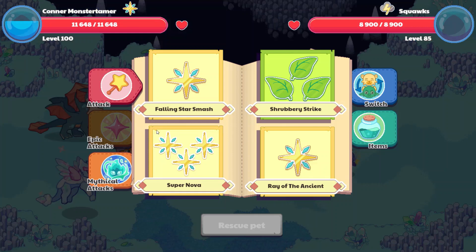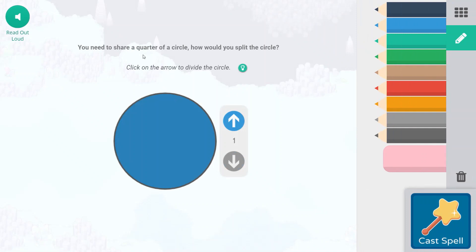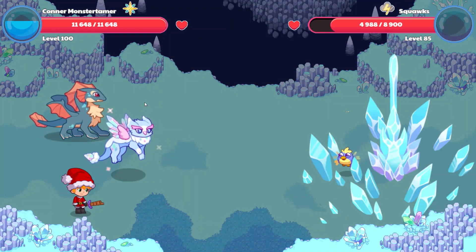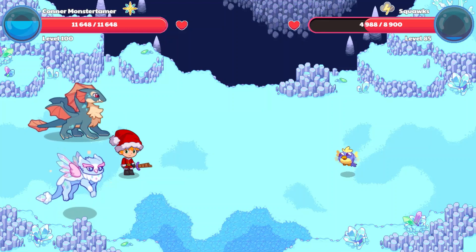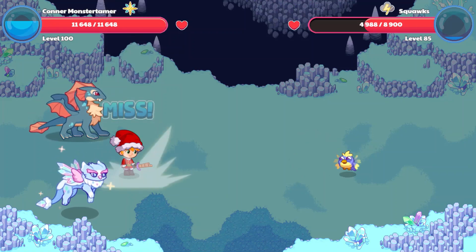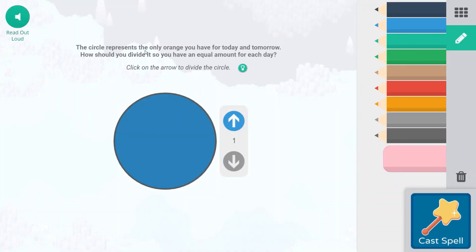Here is a Squawks — that'll give us a great chance to build up our mana. Let's do a Charming Chill first. We are dividing it into quarters, so we need to share a quarter of the circle, splitting it into quarters right there. If you are on questions like this and the words are confusing, hit that listen button and listen to those questions. Squawks is using Ion Cannon, and that misses. Falling Star Smash — the circle represents the only orange you have for today and tomorrow, so we would have to split it into halves.